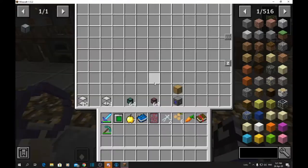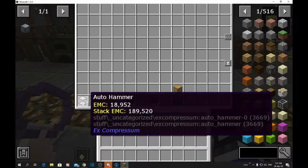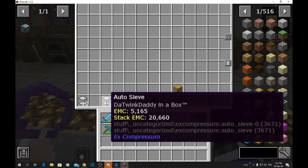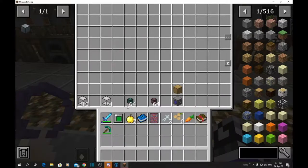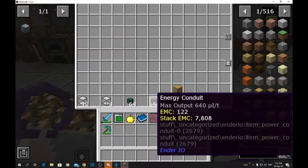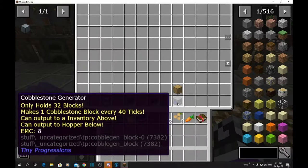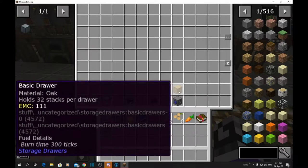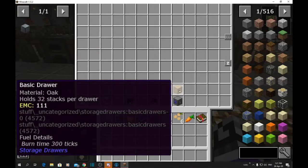Inside this room here, inside this little chest here, we've made 10 auto hammers, 4 auto sieves, 64 item conduit, 64 engine conduit, a cobblestone generator, and a basic drawer.